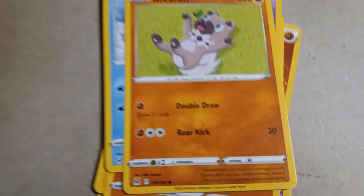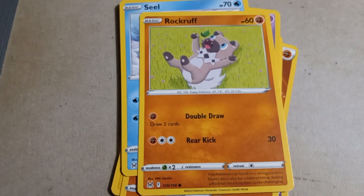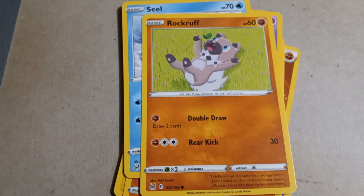And our final card is Rockruff with 60 HP, Double Draw, and Rear Kick.